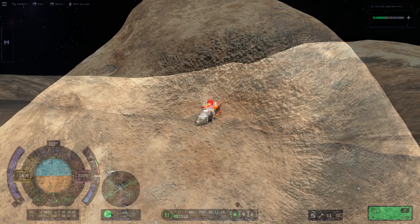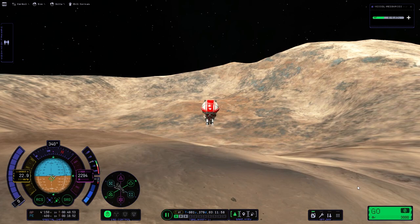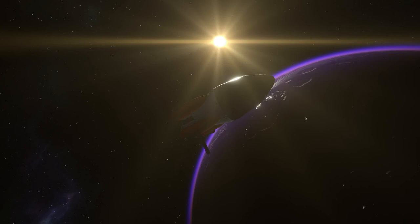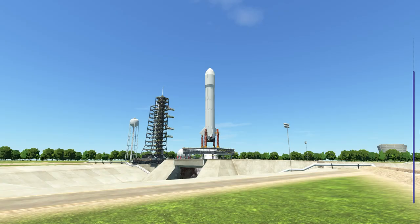Ghillie is the best moon in KSP 2 and I will prove why and convince you that you should visit Ghillie as soon as possible, because Ghillie is absolutely amazing and I will give you 8 reasons for that. I will give you the reasons through a practical mission I did and that you could do as well, because it's a really easy ship. First of all, I built a little rocket and launched it.